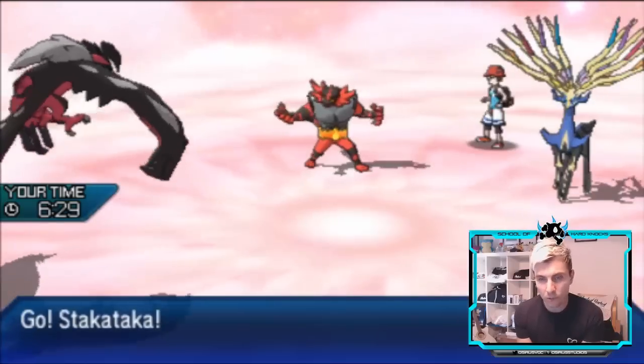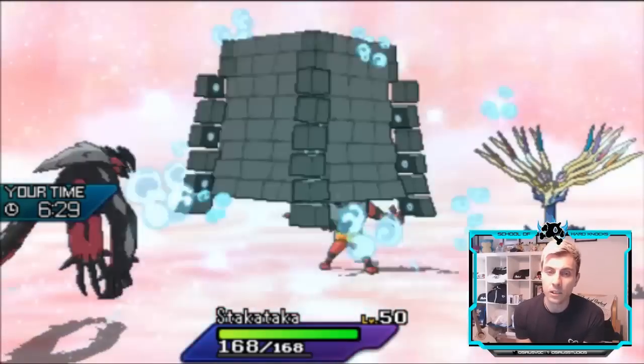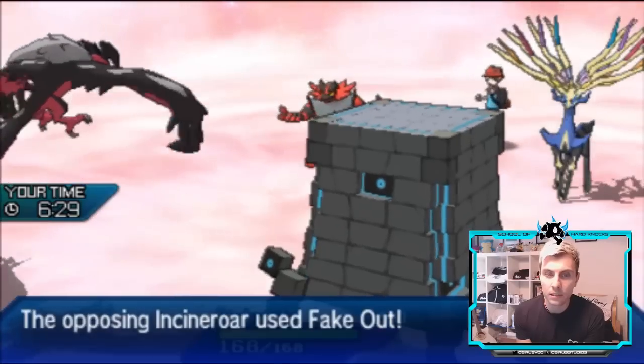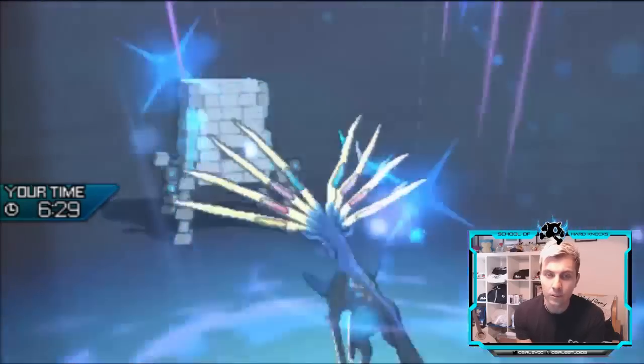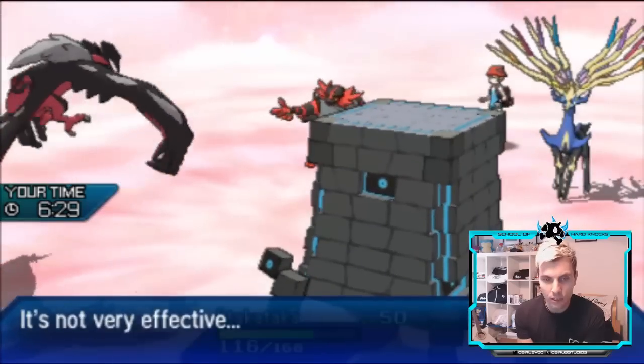I'd rather reduce the damage of this Zygarde if I can. I'm going to see a Fake Out from Incineroar — yes, into Yveltal — and there's a Moonblast doubling in on it. So not going for the setup but targeting Tapu Fini instead, which is very interesting.